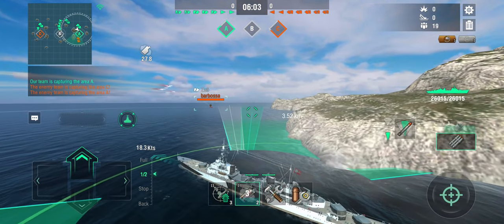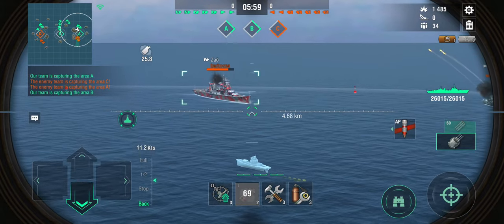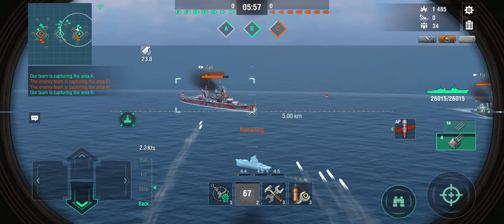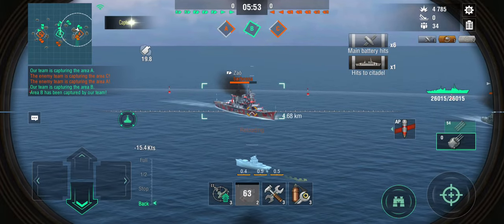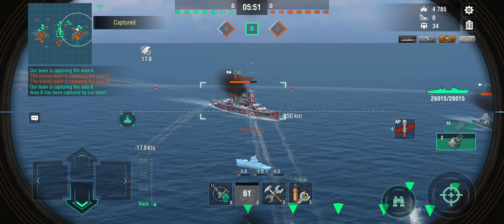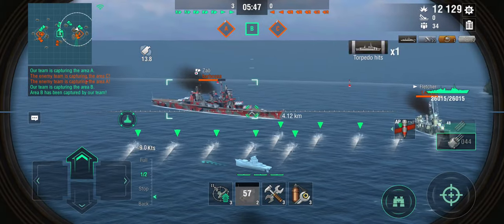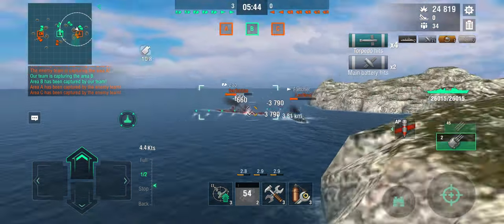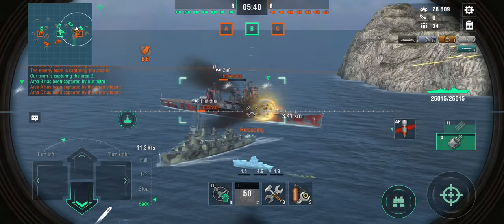The Zao has torpedoes himself. I think he's in a turn, so let's see if he continues on it — and he may not have paid attention. This is what you can do with these guns against cruisers. I've even got the lock-on here, but against cruiser armor I can totally punch through.